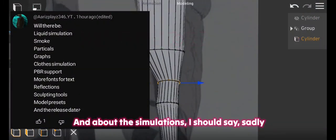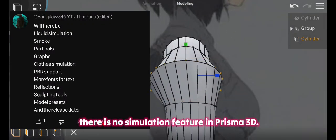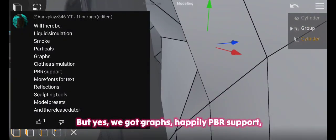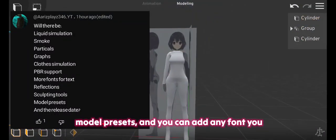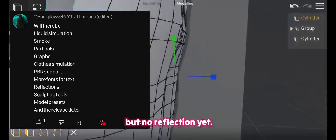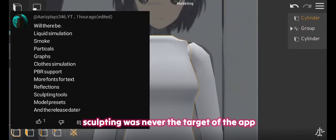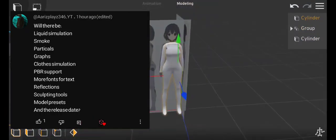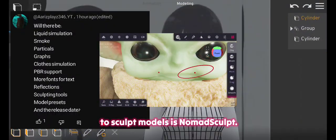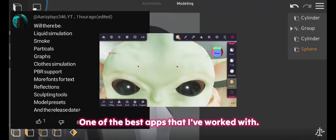About simulations: sadly, there is no simulation feature in Prisma 3D. But we do have graphs, PBR support, model presets, and you can add any font you like to the app — though no reflection yet. As for sculpting tools, sculpting was never the target of the app, so don't look for it there. The best app for sculpting models is Nomad Sculpt, one of the best apps I've worked with.